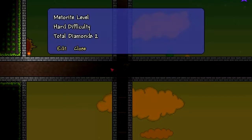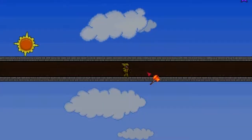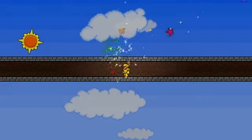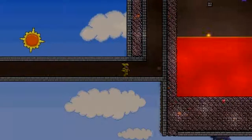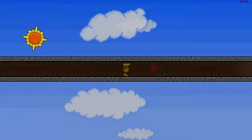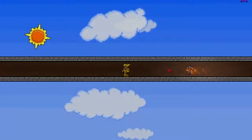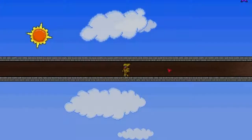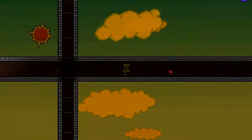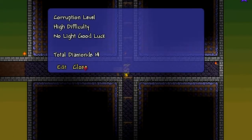If you want to download... Mirror level, hard difficulty, total lemons too. I'm going. That's pretty cool — I really like this map. This guy put a lot of effort into this map. Corruption level, high difficulty — no light? No light. Good luck. Total lemons 14. I think this is the jungle level — medium difficulty. The grass level — low difficulty. I'm going down here.